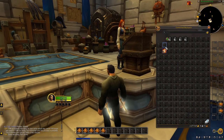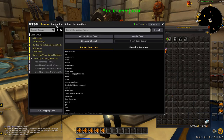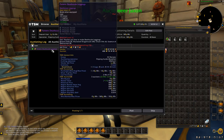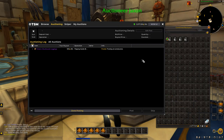Head over to the auction house, go to TSM, go under Auctioning. Because we've got all the groups and operations set up already, all you need to do is click Run Post Scan. As you can see, it's going to be posting at the normal price — we're going to be posting that item for 585 gold. So from 10 gold to 585 gold.